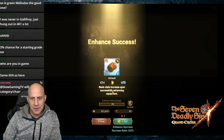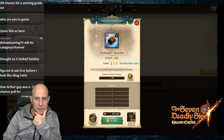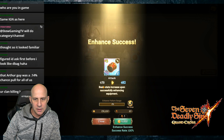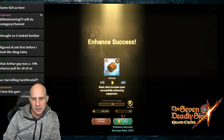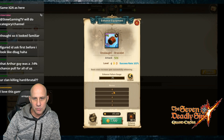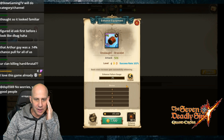What do we get? Basic stat increase upon successful enhancement - okay. We have to get to - it's taking five of my enhancement material. Did we unlock it? We didn't unlock a bonus. Why aren't we unlocking a bonus yet? Whoa, how high does this go?